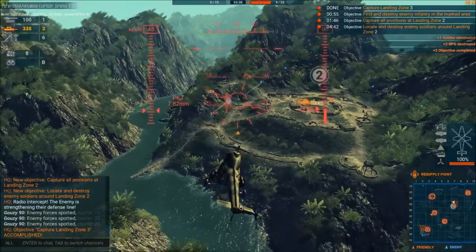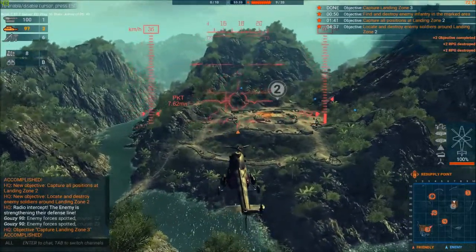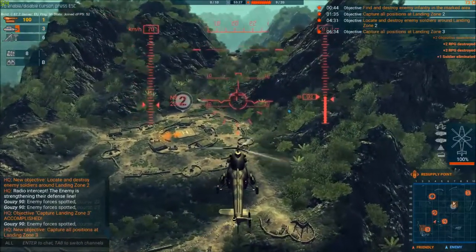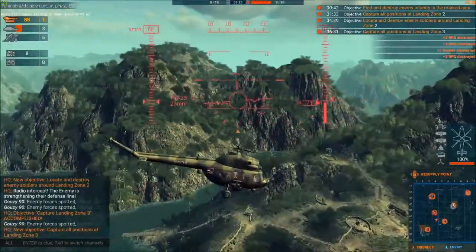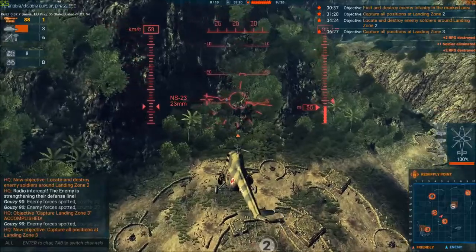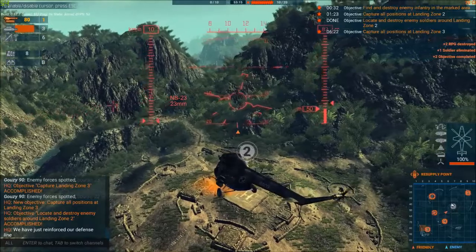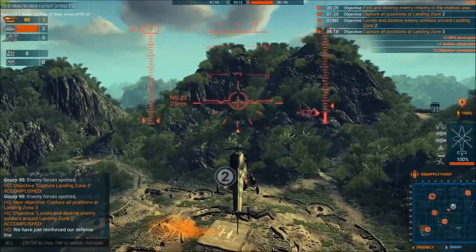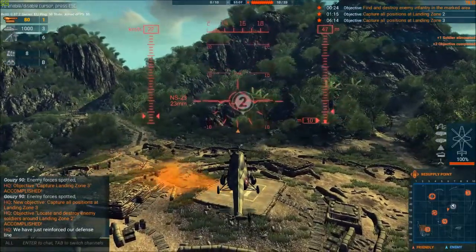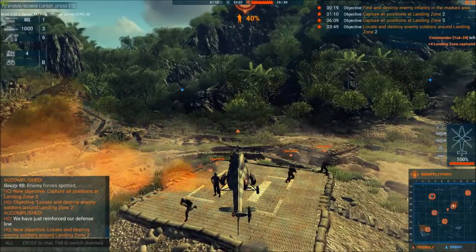Let's get these fellas — they missed me! Switching to the NS-23. He's down — swing back around and get him. Let's capture the position at landing zone 2. I don't know if I'm going to have enough troops to capture it, because it has either 4 or 5 AA mounts, which take 2 troops each. 20%... 40%... oh! Enemy troops have already spawned here.